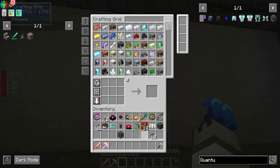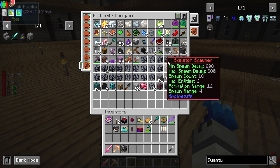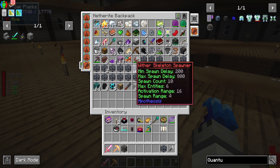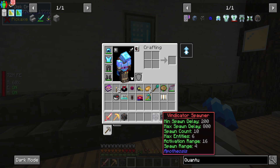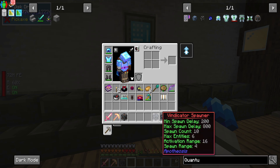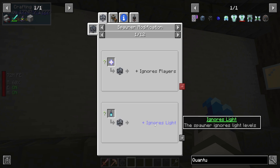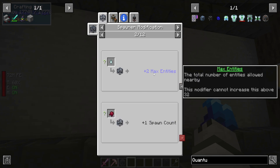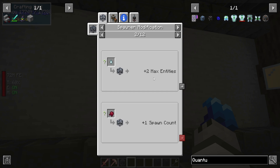Today I wanted to make a mob grinder. In my backpack I have vindicator spawners — two of them — and in the mod Apotheosis, as you can see if I press shift, there are stats on them. I can actually upgrade the spawners however I like. Some of the upgrades I want: ignore light, max entities — I did grind up some upgrades but I'm not sure I have enough — and redstone control so I can turn off the spawner.